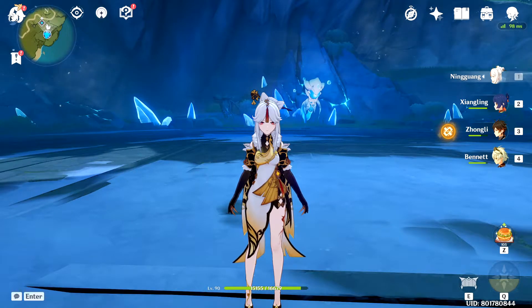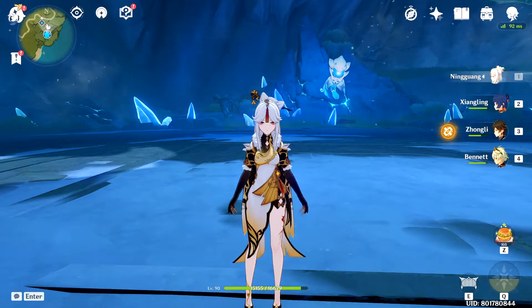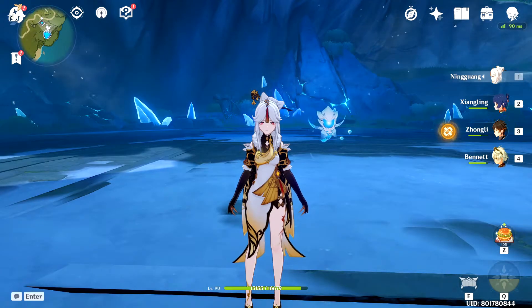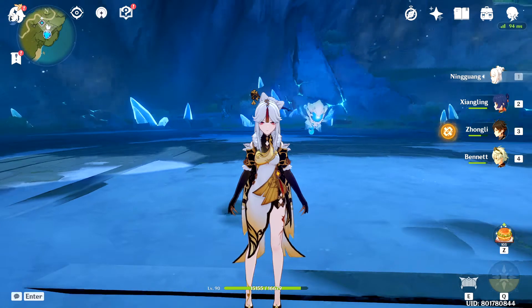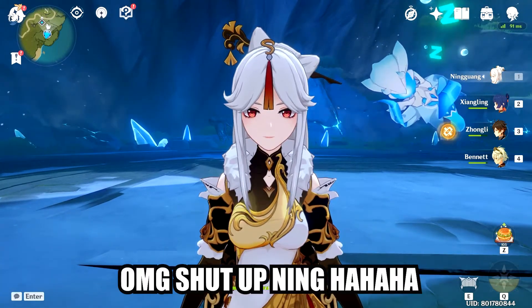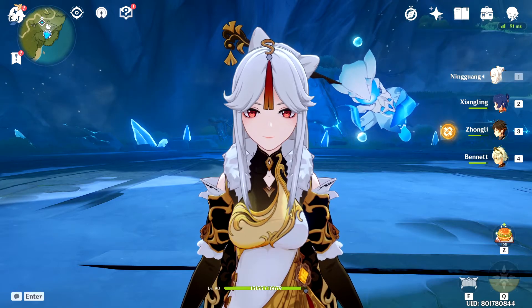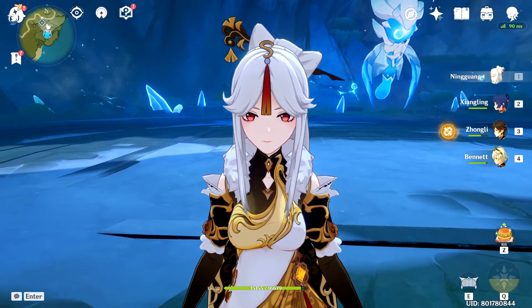Ningguang's power spike cannot really be felt until C6. I have been using Ningguang since the start of the game, and it was when I was able to C6 her that I felt the power spike. If you made it to the end of this video, thanks for watching. If you like the content, consider liking and subscribing as it really helps with the algorithm. Have a good day.